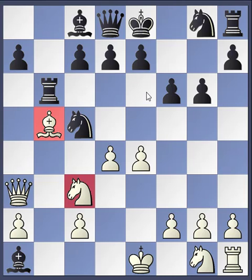Here's another tactic called removing the defender. Black would like to be able to take the bishop, but it can't because it's being protected by the knight. So when you remove a defender, black would take that piece, and when it gets recaptured, then it could take the piece that it wants — which would be the bishop. And that's exactly what happens in this game.